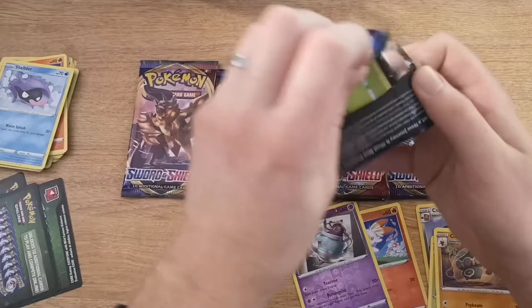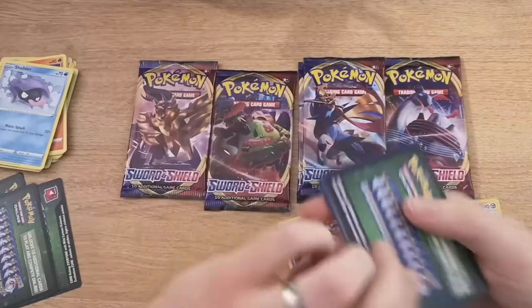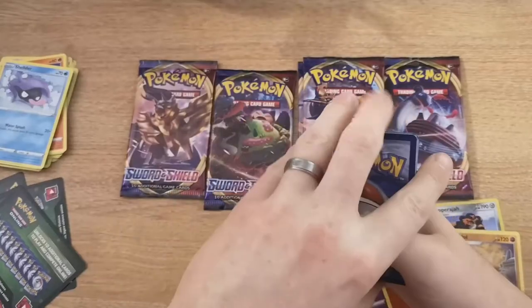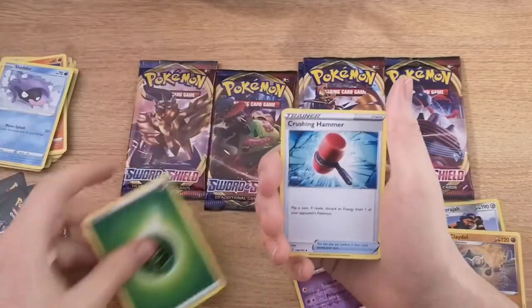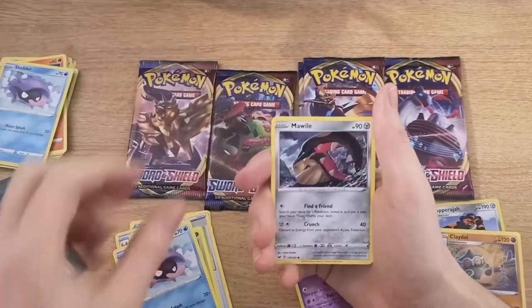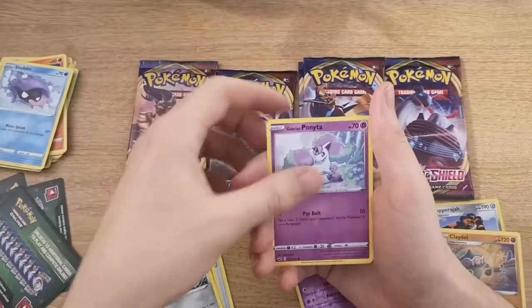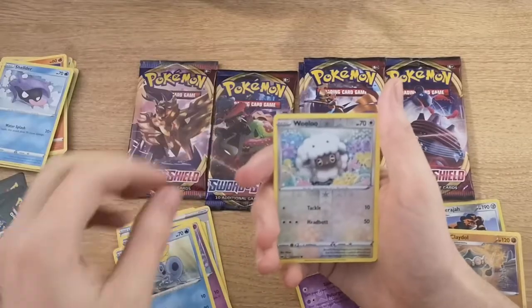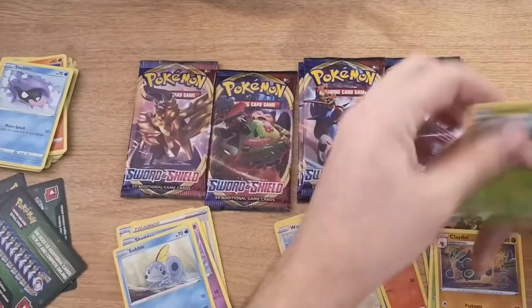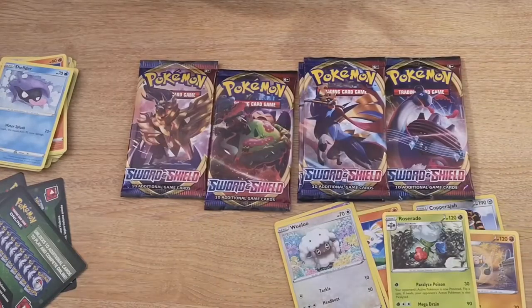We've done three packs and we've not even got a holofoil card yet. Four to the front. Leaf Energy, Crushing Hammer, Kingler, Hyper Potion, Krokorok, Shellder, Morgrem, Galarian Ponyta, Sobble, Wooloo, and then we have a Roserade. We're doing really, really, really badly.